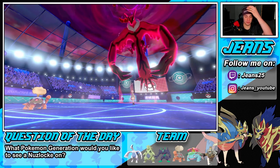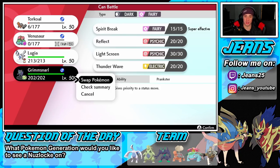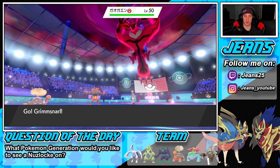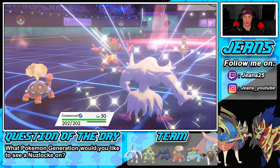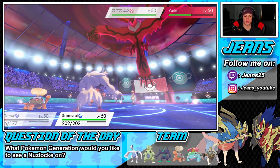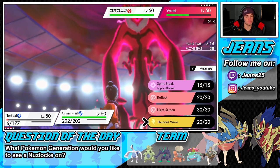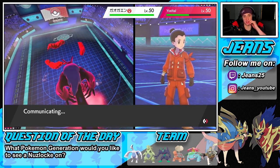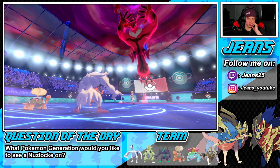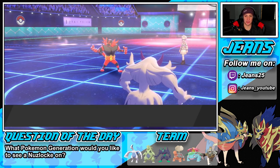Vine Lash is still running. I love this but Torkoal takes a hit. Grimmsnarl can come in here to set up a Light Screen — Yveltal is a special attacker so Light Screen is the right call. His last mon throws out Incineroar. I can't Paralyze due to Prankster interactions coming up. I set up Light Screen with Grimmsnarl. Fake Out goes onto Torkoal taking it out — but we got Light Screen up and now I can bring out Lugia.